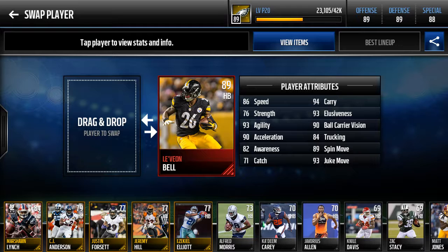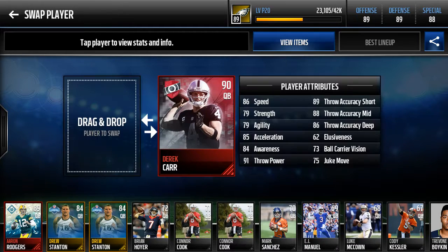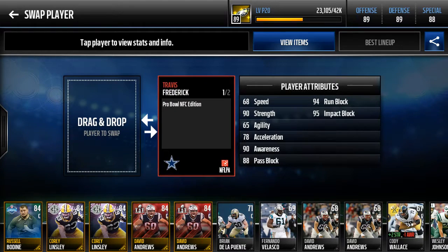Le'Veon Bell — 86 speed, not really fast, but he gets it done, just helping me off the line. Derek Carr — throwing stats not crazy, but he has the arm power to get the ball down the field.